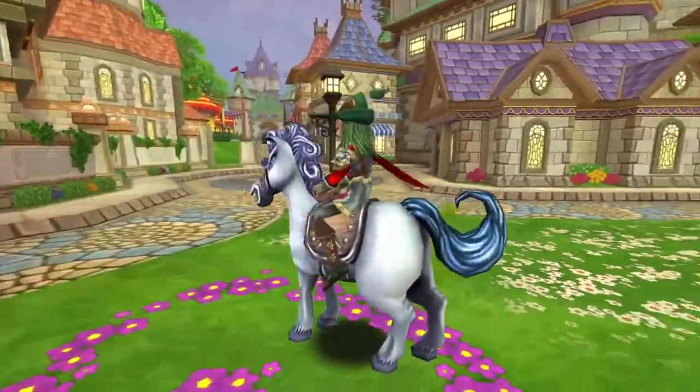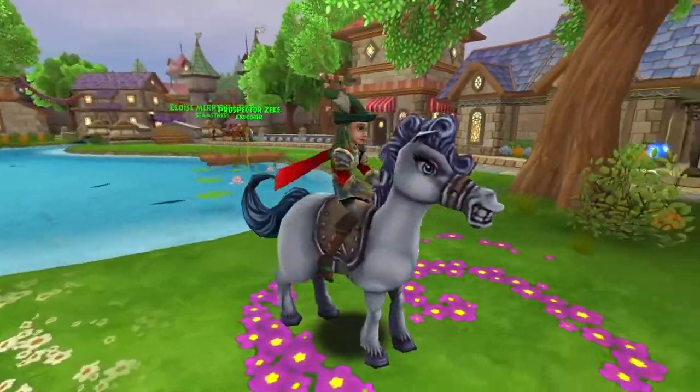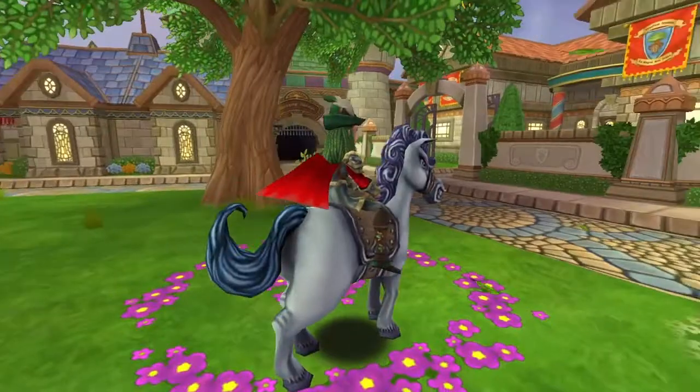The White Mare is a mount available for purchase from Zeke in Wizard City. It's also available as a drop from various Wizard City bosses or as a reward from Daily Assignments.